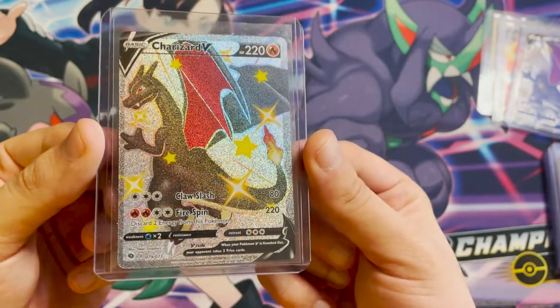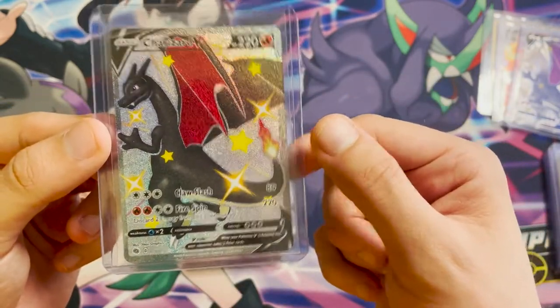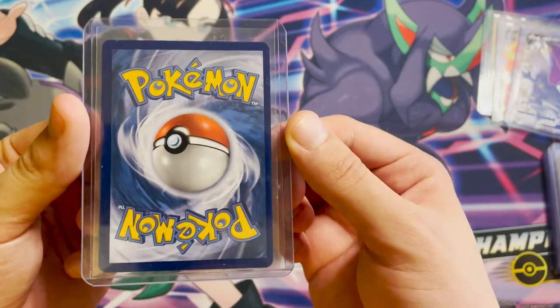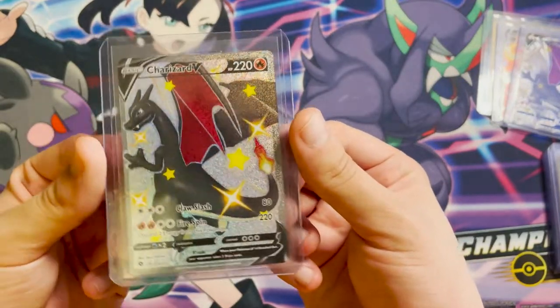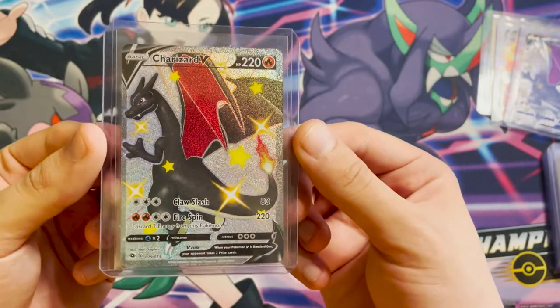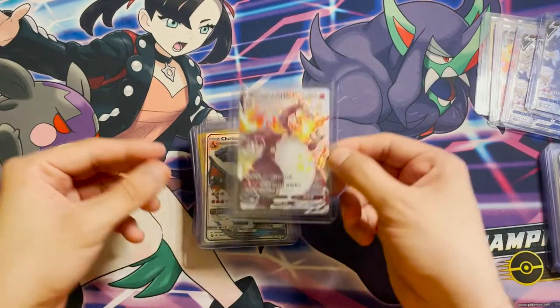We have my first pull since getting back into Pokémon — the Charizard V from Champion's Path. Unfortunately, as is glaringly obvious, the centering is quite poor; the left border is quite thin and the right is quite heavy. I wasn't going to get this graded, but I'm doing it for personal reasons — it's the first card I pulled when I got back into Pokémon about six months ago.